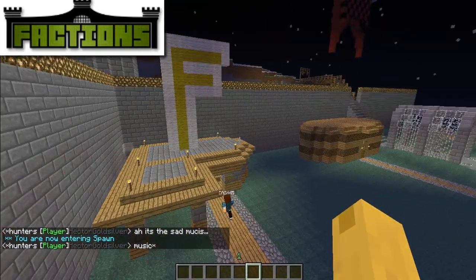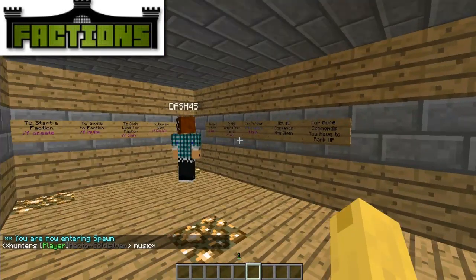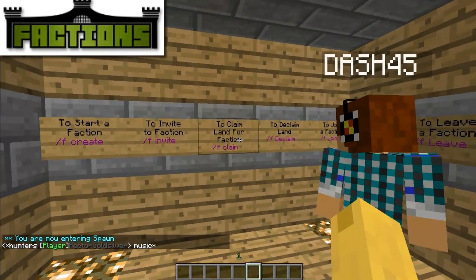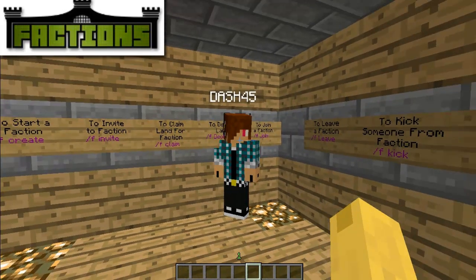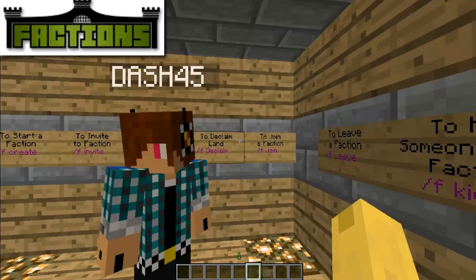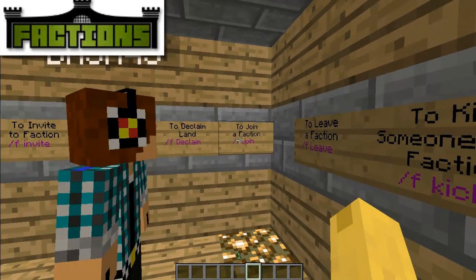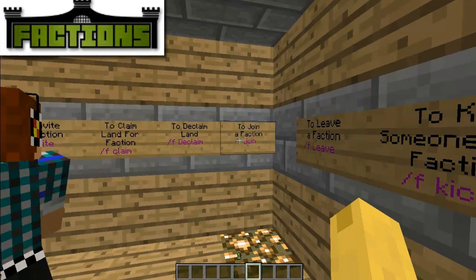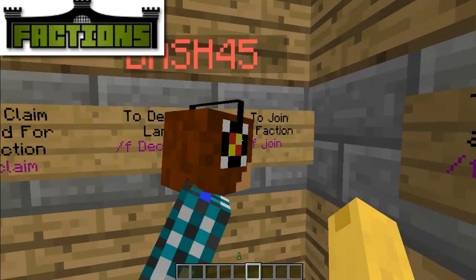The reason I've got Dash with me on this tutorial is because I know absolutely nothing about factions — a viewer requested this video. When you do slash f invite, if they don't know what to do after you invite them, tell them to do slash f join.